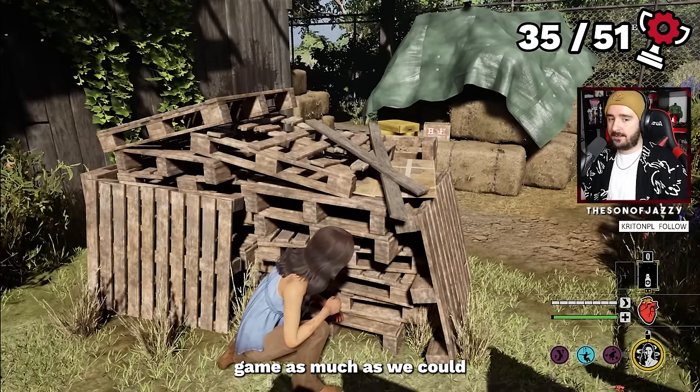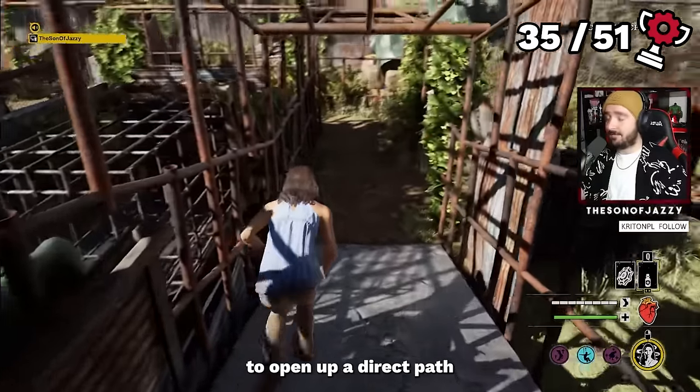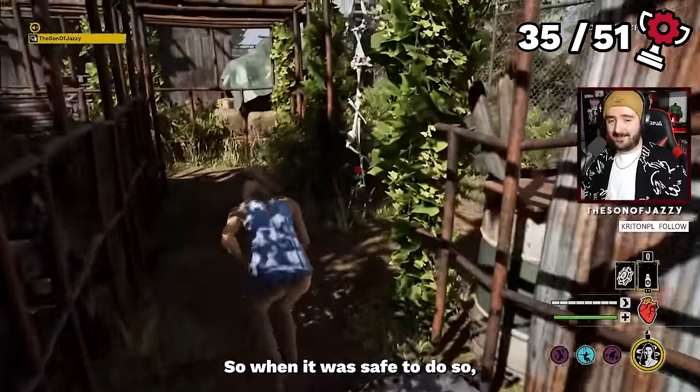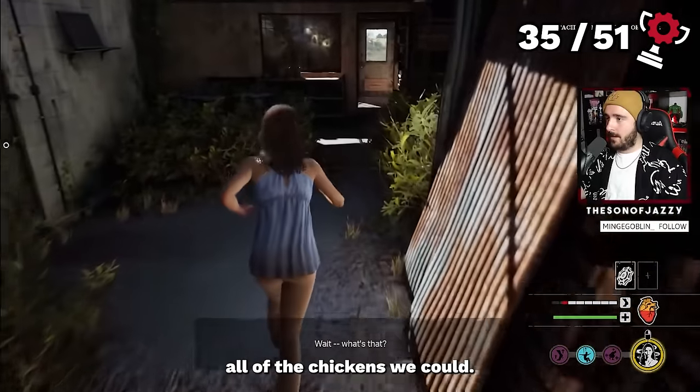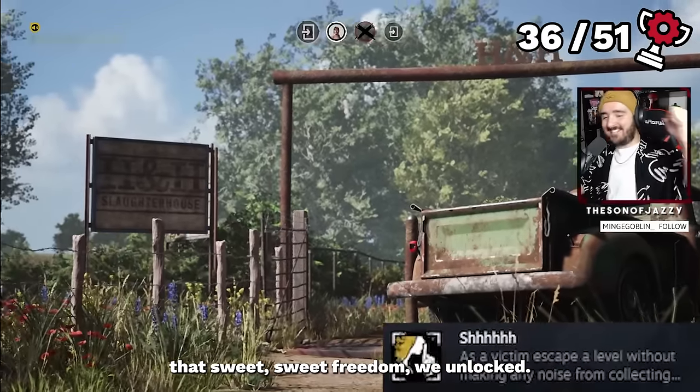We helped the main game as much as we could while staying as quiet as possible. Yoma, being the champ that he was, had opened up a direct path to one of the exits. When it was safe, we sprinted there, avoiding all the chickens we could, and once we tasted that sweet freedom we unlocked Shush.